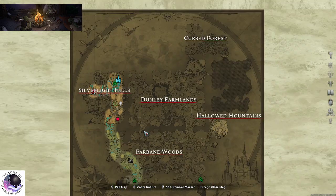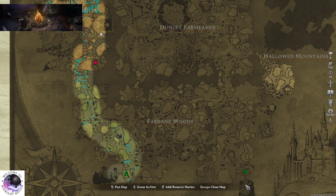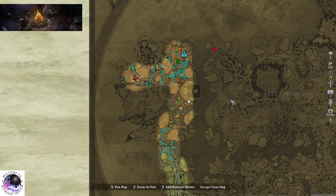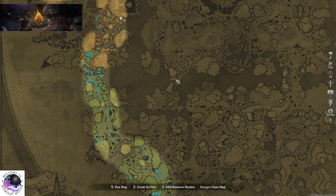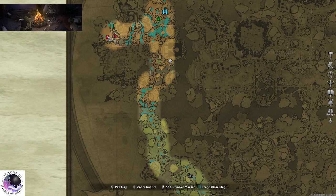What I'm going to do next is a rush to see how fast it takes from launch to get from the starting zone all the way up to Dunley Farmlands. We'd probably do Farbane West to a horse, then the horse to the T2 area, and then push up to our endgame location and start building.